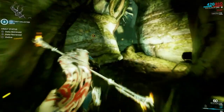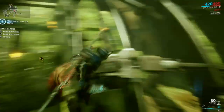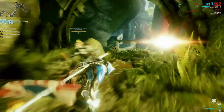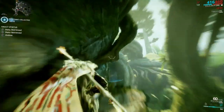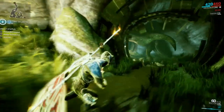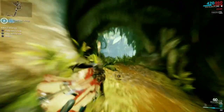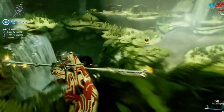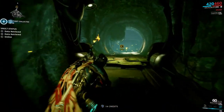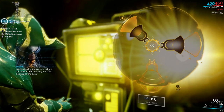What nullifiers do is they shut off your abilities if you run into them. For Excalibur, that means your chromatic blade gets turned off and you can't radial blind while inside the bubble. For other warframes it can mean instantaneous death. Limbo is incredibly hard to kill but he's actually made out of paper, so if he gets taken out of his rift plane, he dies. There's not much you can do about it if a Limbo player wanders into a nullifier bubble.